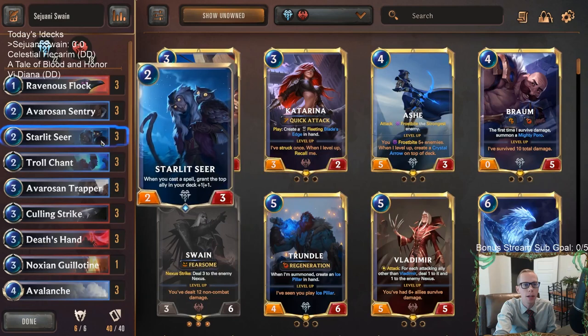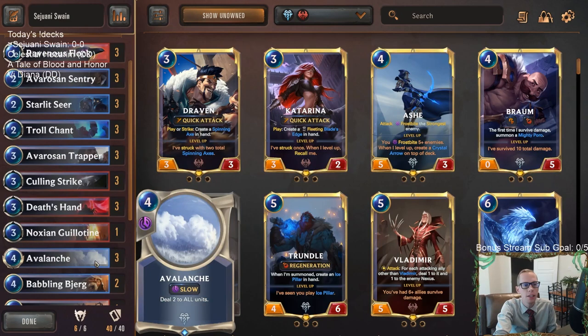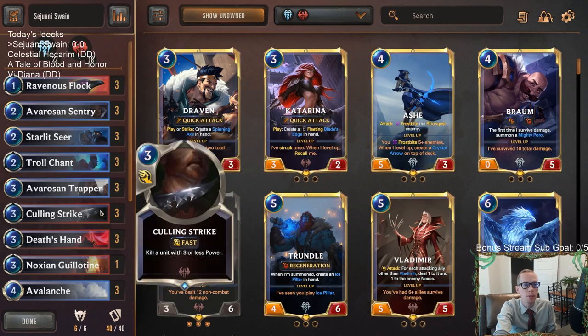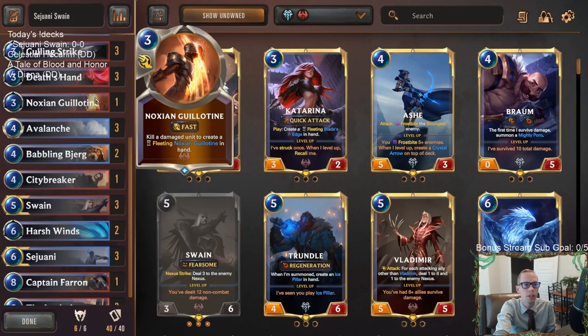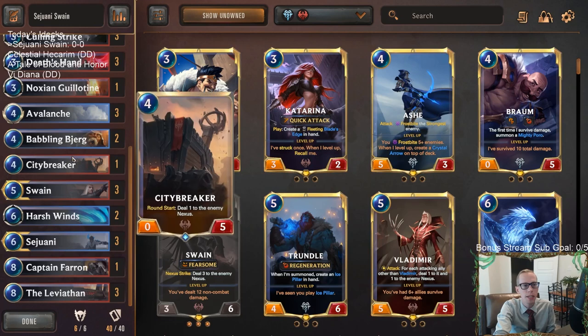We're running Avarose Trapper and a lot of good cards. New card Troll Chant replaces Elixir of Iron — it still protects our champions, but giving the enemy minus two minus zero is important with cards like Culling Strike. So we have Troll Chant with Culling Strike, Harsh Winds to go along with Culling Strike, and an Auction Guillotine for the bigger decks — your Trundles, Inanimate Souls, Radiant Guardians. Guillotine pairs well with Avalanche.